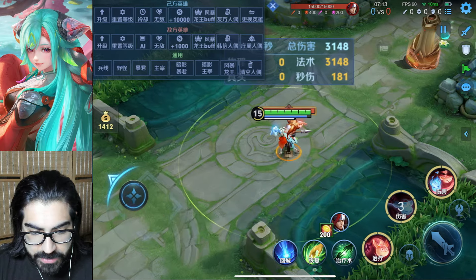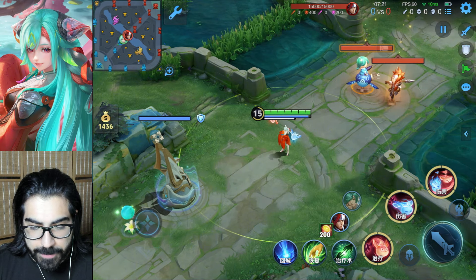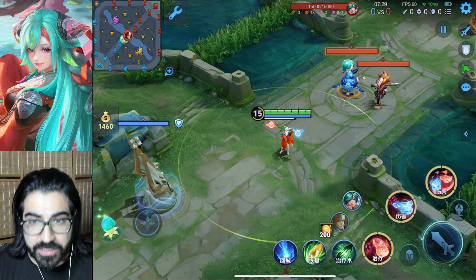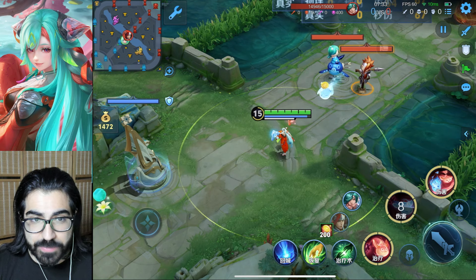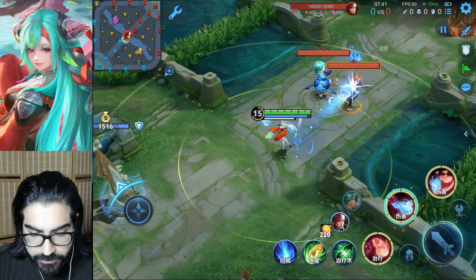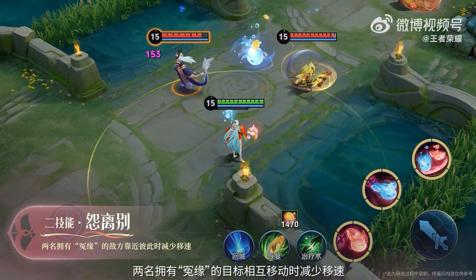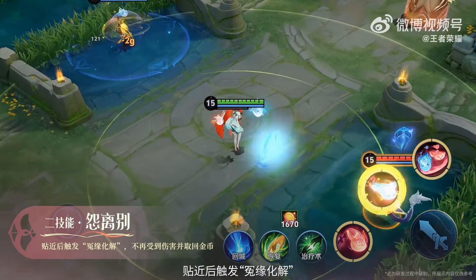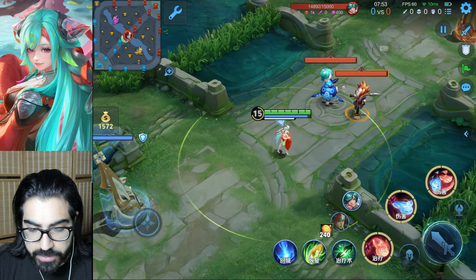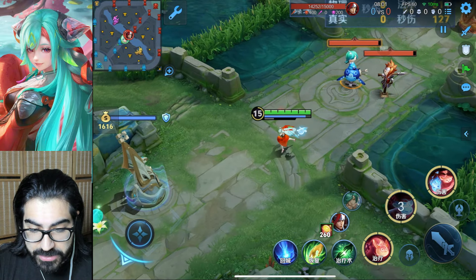If two marked targets from the second skill end up next to each other or walk towards each other, similar to the first skill mechanic, their movement speed will be reduced, they stop taking the tick damage, but the gold is given to you instantly. This skill lets you close off people, gain a bunch of gold, do a lot of damage, and take reduced damage, which is insane.